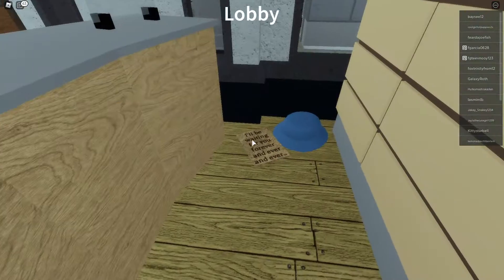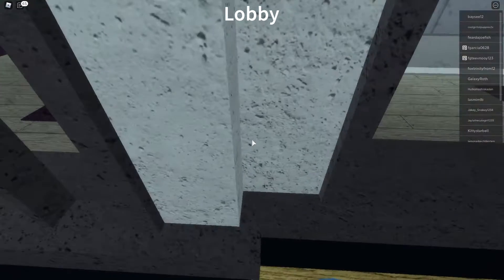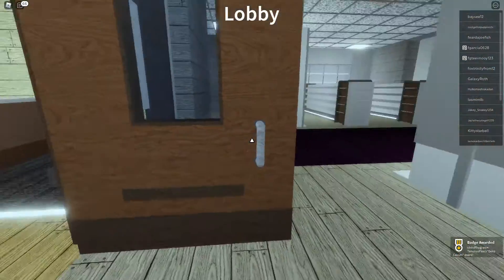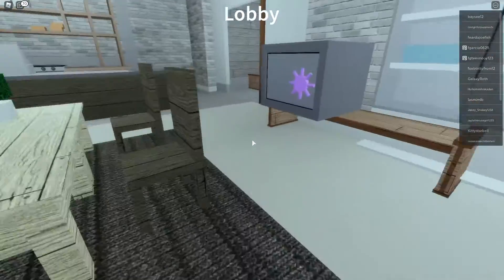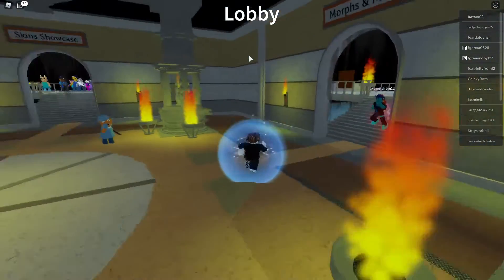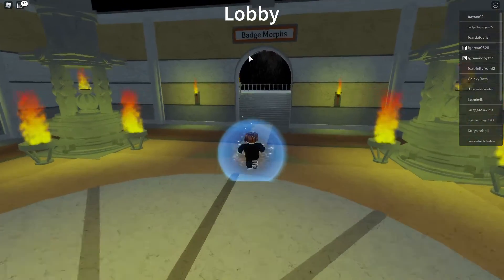Just don't kill me. In here, you'll get a hat right here - a secret little hat with a note. Let's read the note: 'I'll be waiting for you forever and ever and ever.' This should unlock it. Is that the last badge? No, there are more in part one and we're going to show you that in a different video.